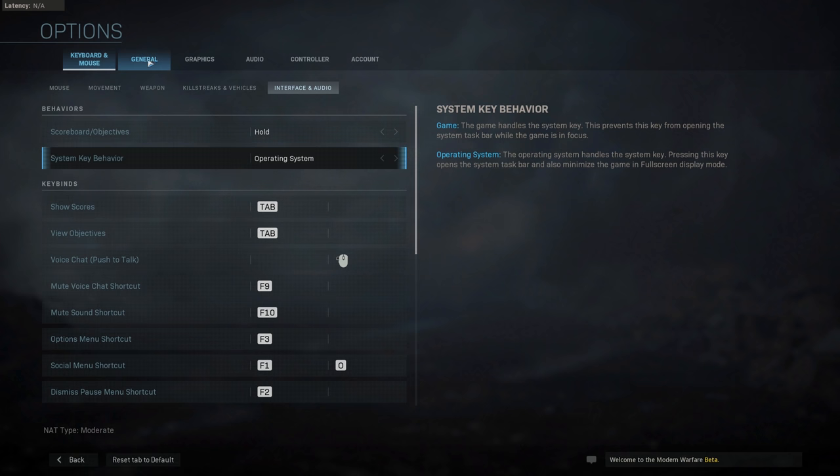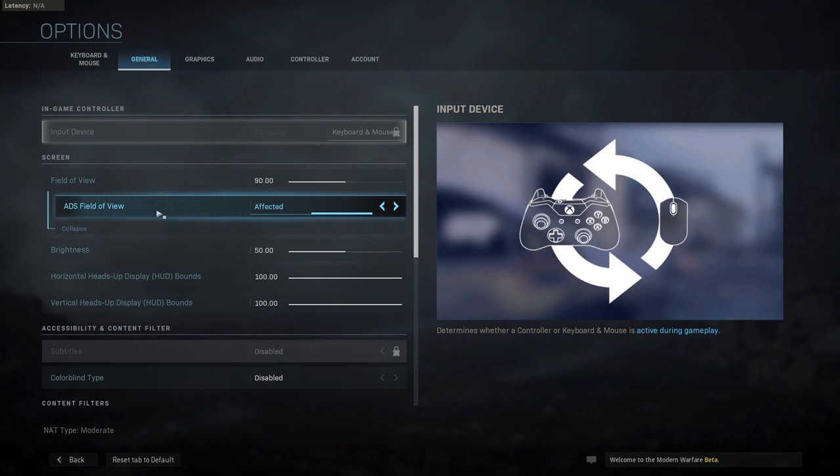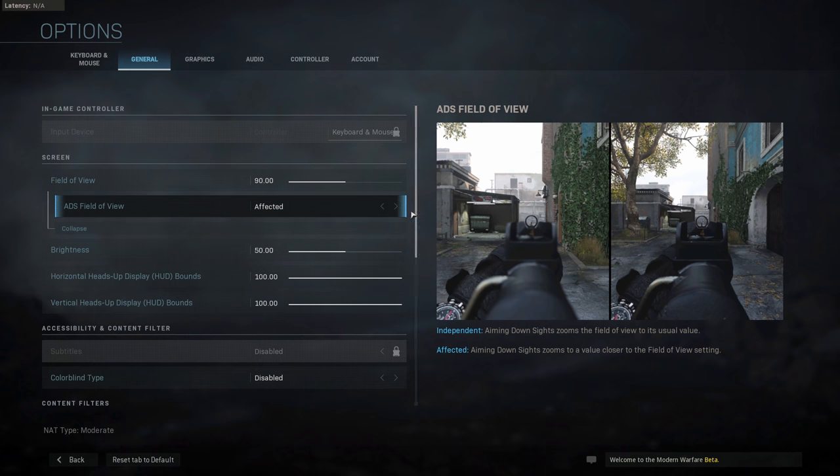Pretty neat. Under the General tab you'll find the Field of View option — which in my opinion should belong in the graphics options, but whatever. I have it set to 90. You can also set a different ADS field of view; in my case I want it to be exactly the same as the field of view when I'm not ADS'd.